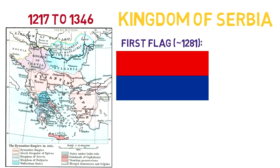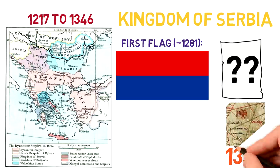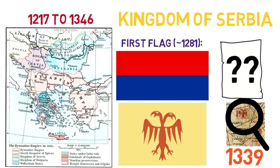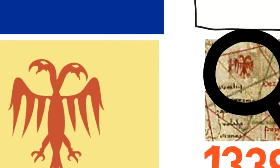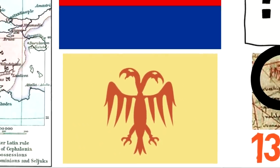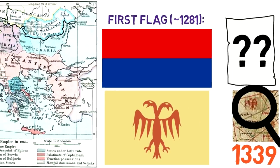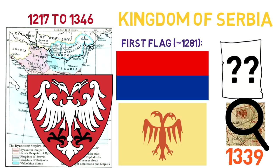But it is somewhat speculation, since there are no records depicting the flag. The oldest known drawing of a Serbian flag is from the 1339 map made by a man called Angelino Dulcet — a yellowish background with a double-headed orange eagle, although it makes more sense that it was a red eagle on a white field and the colors just faded. And this eagle flag is likely to be the first actual flag of Serbia as a nation.